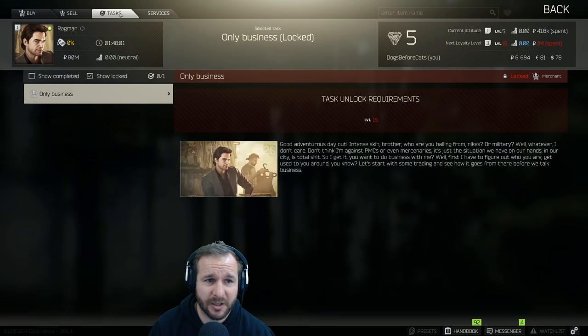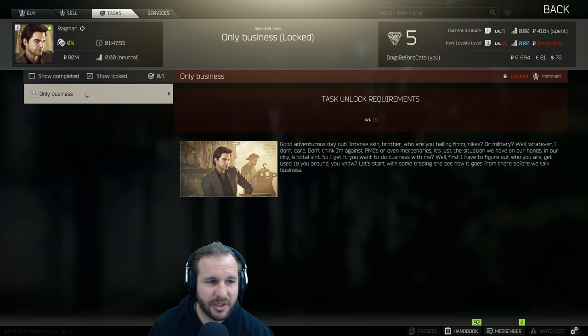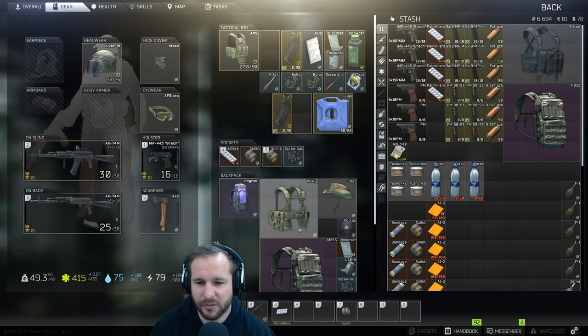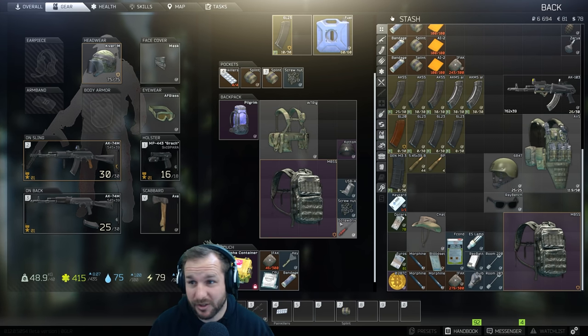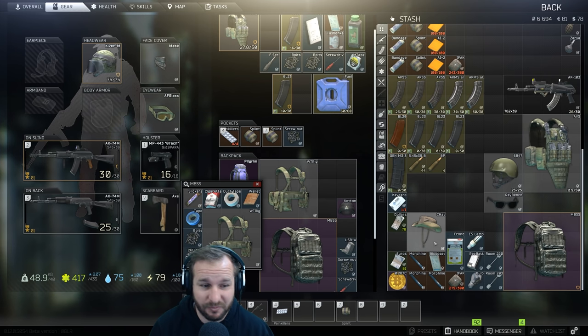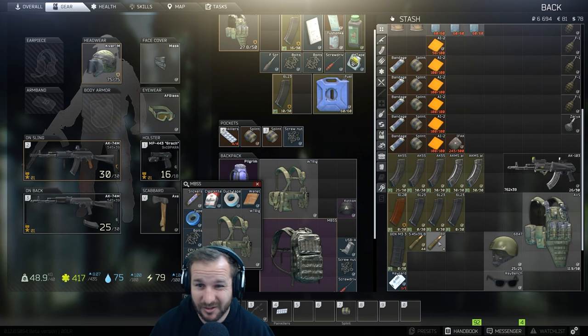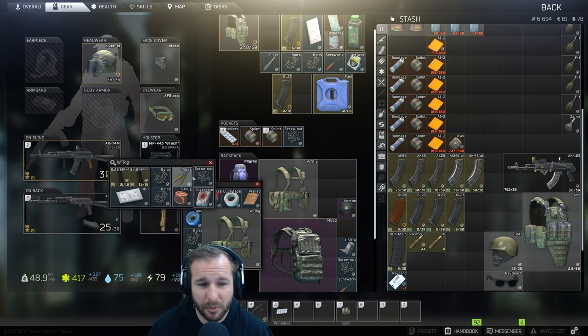You need level 15, and you also need to spend a million rubles — that's what Ragman needs for level two. A cowboy hat is used for a quest, and a cotton hat is used for the cabin quest — that's a very late quest, not a big deal. Some of these items are mostly used for the hideout. We're going to run into a lot of issues with stash space — it's going to be a bit of a clusterfuck initially. I won't unload all the items from here, but this is what we got from the raid — it was actually a very successful raid.